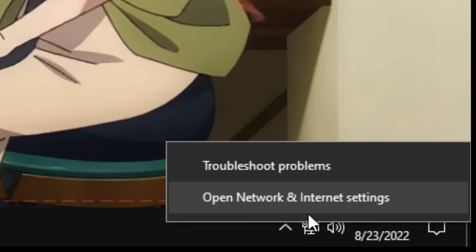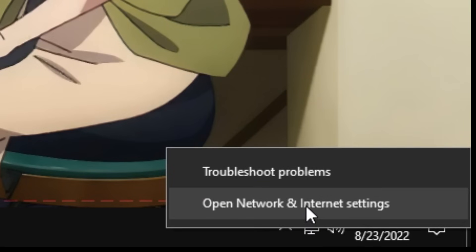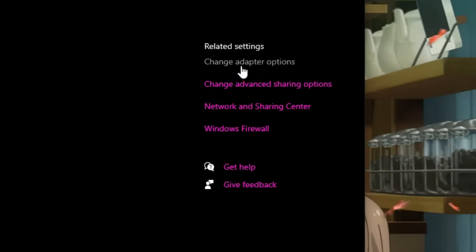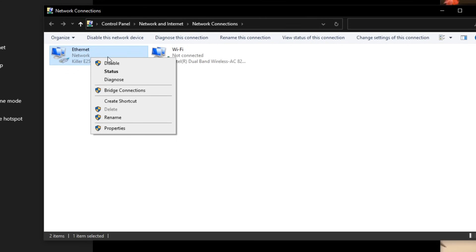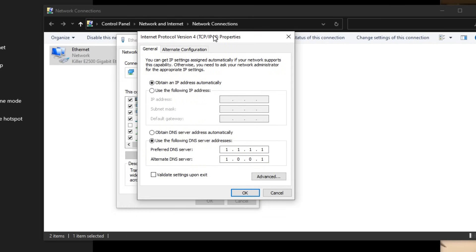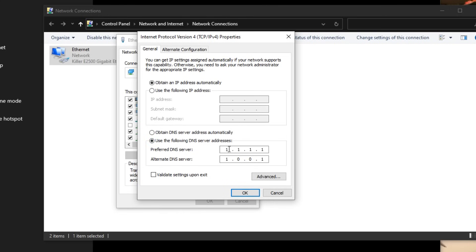Find the internet button in the bottom right-hand side of your desktop, right-click on it, and click 'Open Network and Internet Settings'. Click 'Ethernet' and then click 'Change Adapter Options' on the right-hand side. Right-click on your network adapter and click 'Properties'. In the list, look for 'Internet Protocol Version 4 TCP/IPv4', click on it, then click the Properties button. At the bottom, click 'Use the following DNS server addresses'. If you got better ping on 1.1.1.1, set preferred DNS to 1.1.1.1 and alternate to 1.0.0.1. If you got better ping on 8.8.8.8, set it to 8.8.8.8 and alternate to 8.8.4.4. Once set, click OK.